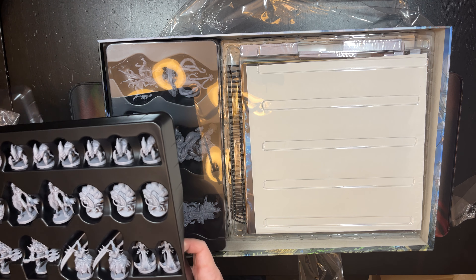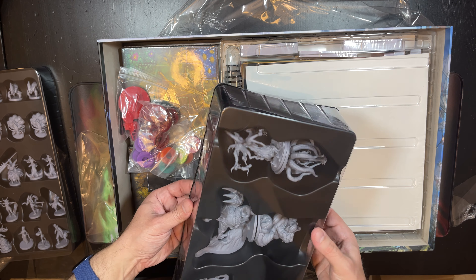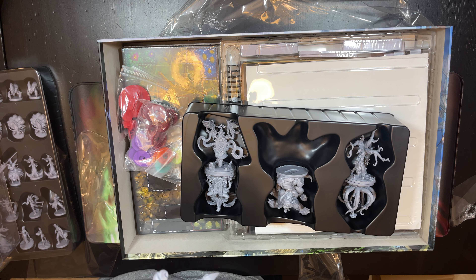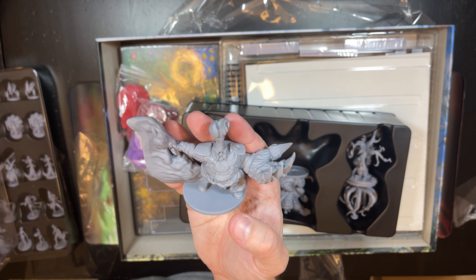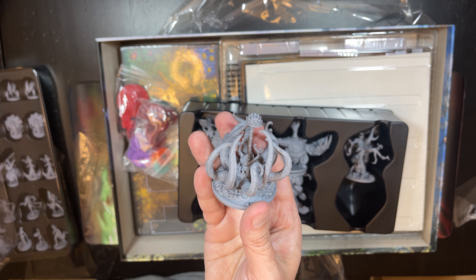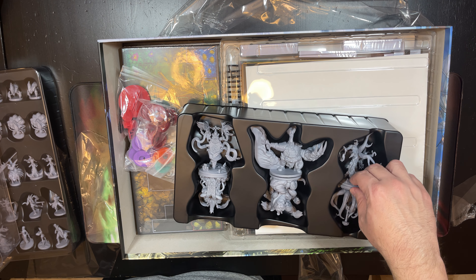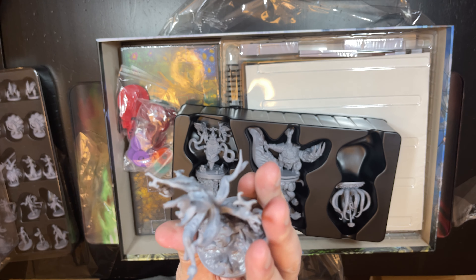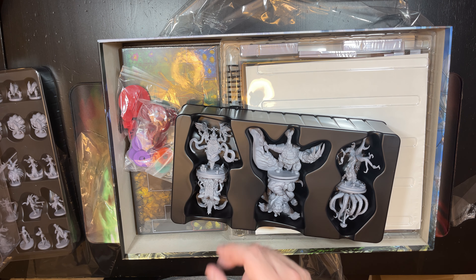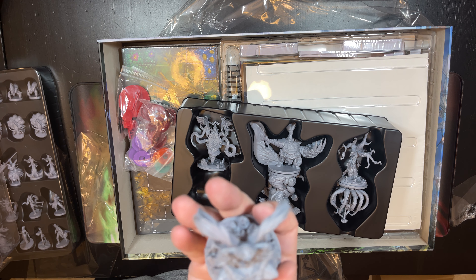Those were the hero minis. Now these are the jumbo boss minis. In most games your bosses are a little bit bigger, and these are the same detail level, just bigger. This one looks like a plant demon of some kind, and there's also a tree demon. They're a little delicate, but these are not Rising Sun or Blood Rage caliber sculpts — definitely less detailed. However, I do think an amateur painter could make these look really good.